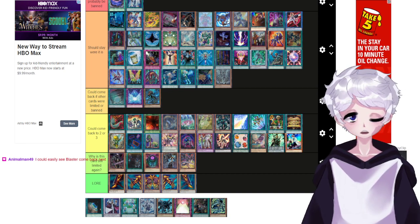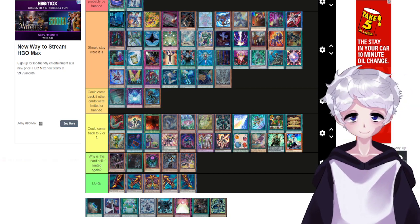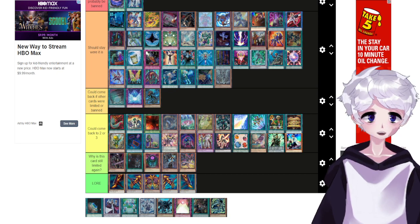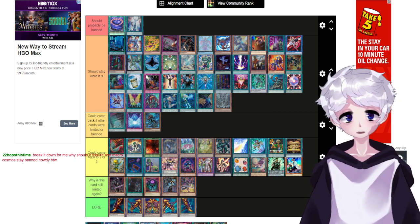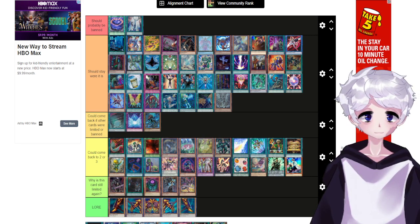We were all surprised when Tempest came back, but then people started experimenting and realized it wasn't that great. I have my hot take about Dragon Rulers: all of them could come back to one and I don't think the deck would be that great. Dimensional Fissure and Macro Cosmos should stay limited because Dimension Shifter exists as a weaker version, and there are still decks that hard die to that one card. They should stay limited.